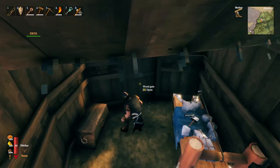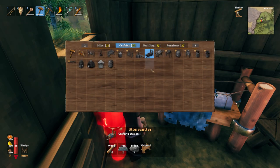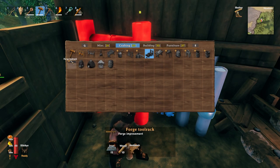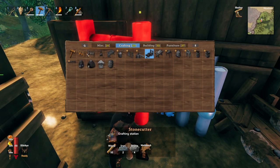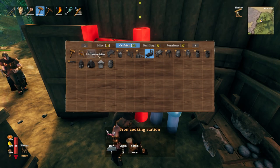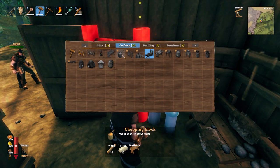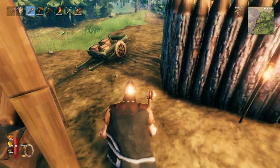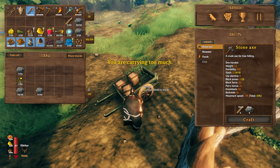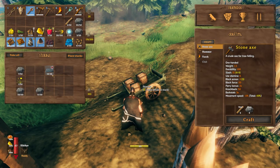Yeah, when we get back. Wow — bodge tool rack! There's quite a few things here. The iron cooking station — whoa! Need three chains for that. Things are looking well — let's just build something to give it a try.